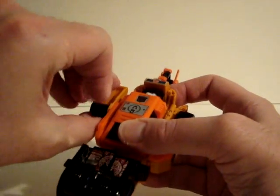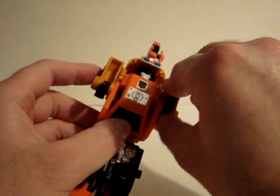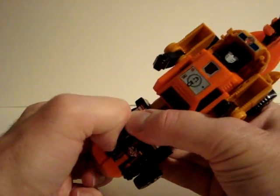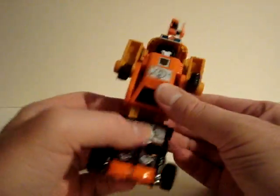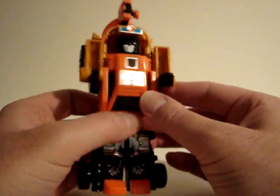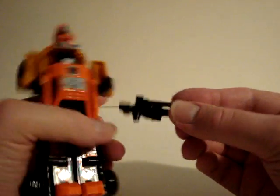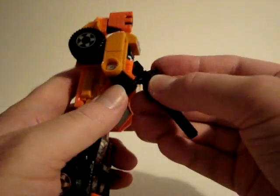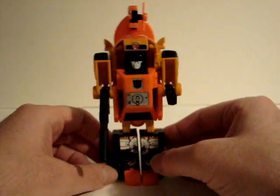Pull those up and there's the arms. Pull the feet out. This one's a pretty durable toy — nice tough plastic — except the helicopter blade is a little rubbery, but that's good so you don't break it off. Here's a look at his blaster — that's cool. Put that in there and there's the robot mode.